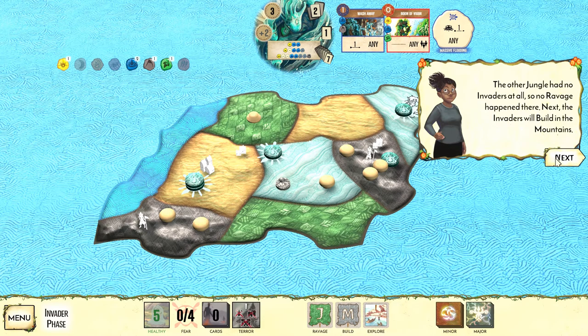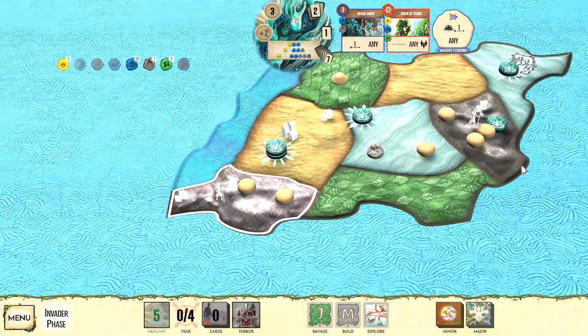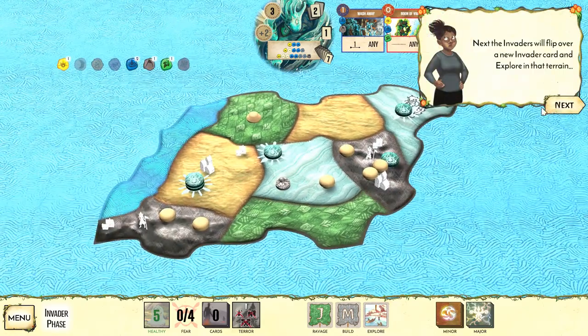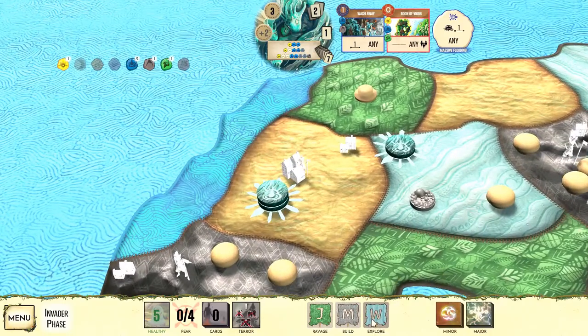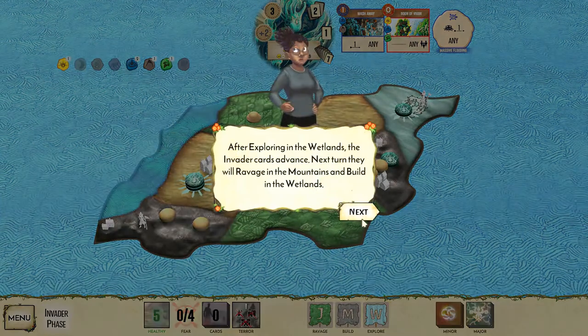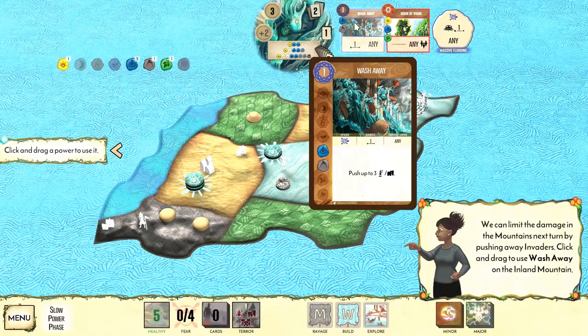If you have one explorer and one Dahan in a space, you're safe — the Dahan will take out that explorer, so you don't always need to clear explorers yourself. Two or more damage adds blight. Next, in the mountain spaces they build: a town pops up where there's no other civilization, and since towns outnumber cities, they build a city too. They're getting a foothold, so we need to get on top of that. The next explore card is wetlands — a new explorer spawns from a neighboring city or town and moves in.